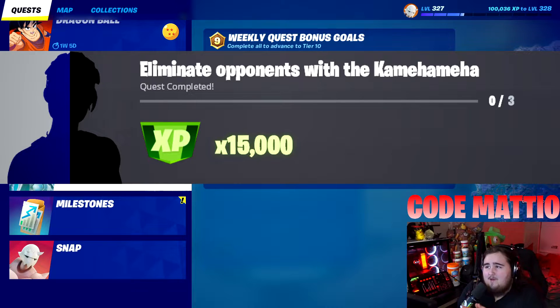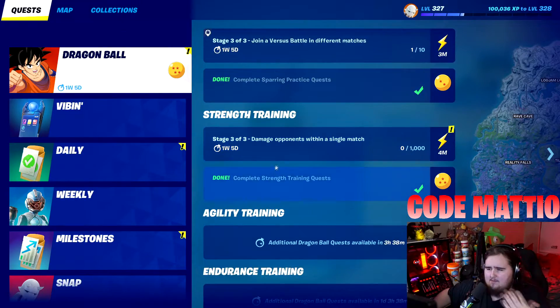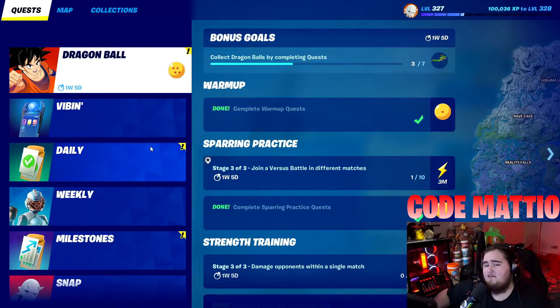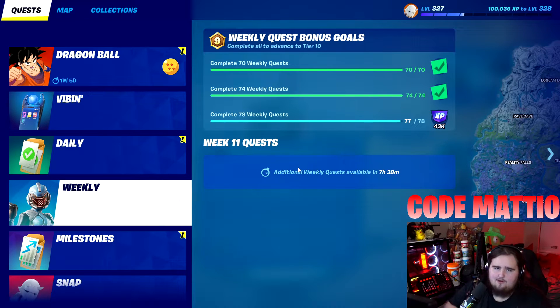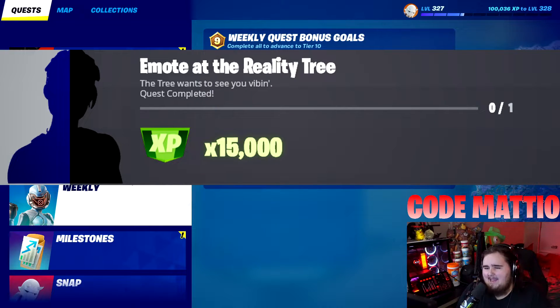Next challenge: eliminate opponents with the Kamehameha. This is actually very simple — we also have this for the Dragon Ball Z challenges. All you have to do is eliminate three people with the Kamehameha. It's really easy in bot lobbies, but also simple in regular lobbies because the Kamehameha is really overpowered right now. You can also finish some Dragon Ball Z challenges at the same time, which is pretty cool.